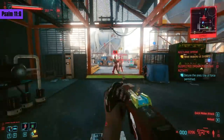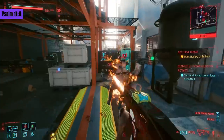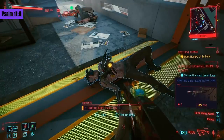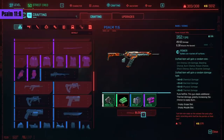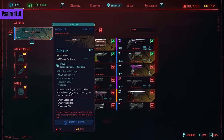Ymir dodges your attacks with his cyberware, but it still shouldn't be too hard to take him down. On his body is the crafting spec for the Psalm 11:6. If you plug that Bible passage into Google you'll see it reads: 'On the wicked he will rain fiery coals, burning sulfur — a scorching wind will be their lot.' So naturally you assume this weapon is all about burning things as well.